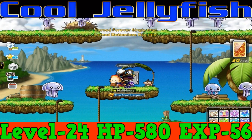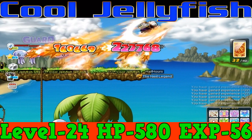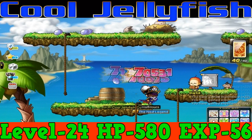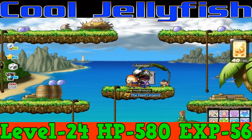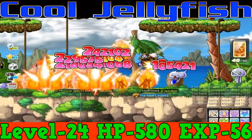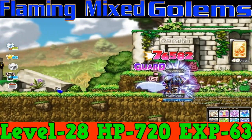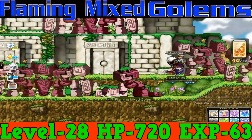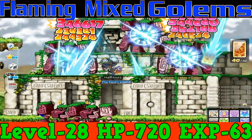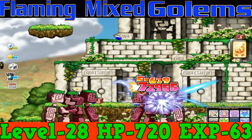From level 18 to level 24, you're going to want to go to Cool Jellyfish. Cool Jellyfish are level 24 monsters and they have 580 HP and they give out 56 EXP per kill. Cool Jellyfish have a whole bunch of platforms on their map, so it's very good for long range characters but it's also good for short range characters. From level 24 to level 30, you're going to want to go to Flaming Mixed Golems. Flaming Mixed Golems are level 28 monsters with 720 HP and they give out 63 EXP per kill, and they're on a decent sized map with really good spawn, so you're going to be leveling up very fast here.